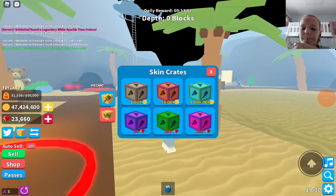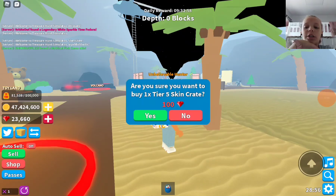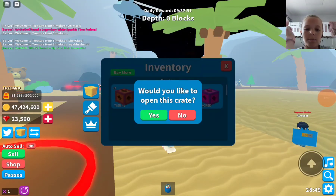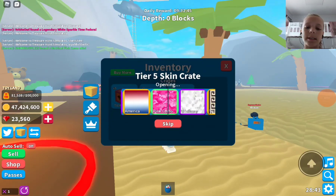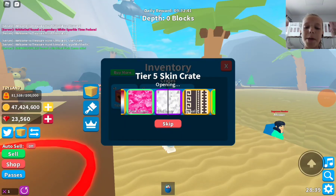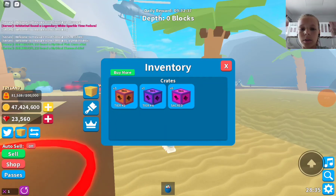Let's buy a crate with 100 diamonds. Okay, so we bought it. Let's open it — what do we get guys? And after we open this we're gonna trade. We nearly got the pink camo. Okay, well still not bad.